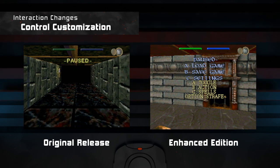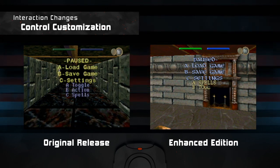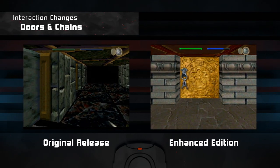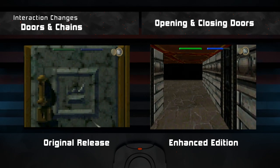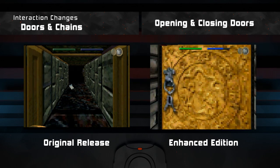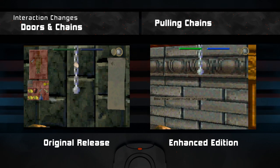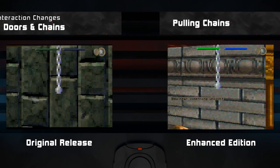The ability to change controls has been slightly expanded in the enhanced edition, adding the option button as an additional action button during gameplay. What I consider a massive change for the enhanced edition is the ability to open and close doors and pull chains using the action button. In the standard version you had to toggle on the inventory interface and use the hand icon to perform these actions — a lot of steps. Not having to do that anymore saves a lot of time and makes it easier to navigate the space of the game in general.